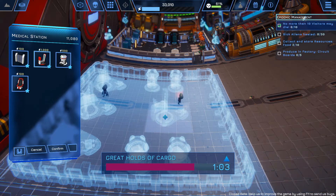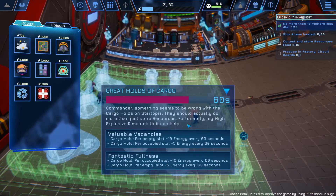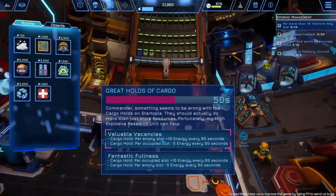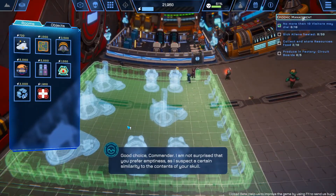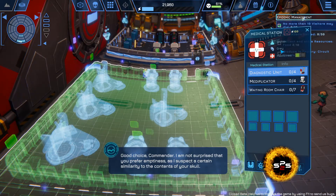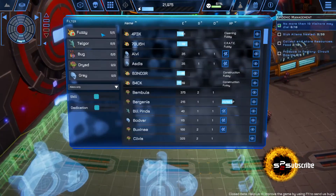The cargo upgrade options: 'Valuable vaccines per empty slot' or 'plus 10 energy every 60 seconds per occupied slot, minus 5 energy.' We seem to have a lot of empty spots so let's do the valuable vacancies. The AI responds: 'I am not surprised that you prefer emptiness, as I suspect a certain similarity to the contents of your skull.' Really, that was super mean even for you — I'm going to call you Mr. Mean now.